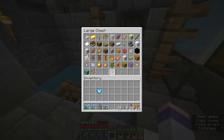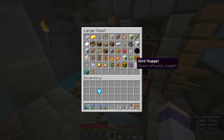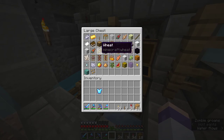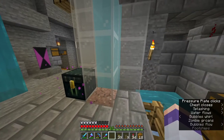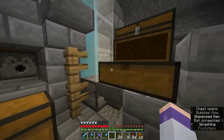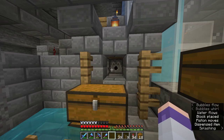Here we have the menu of the system. Let's say we want some oak logs. Now we press Q. The oak log enters the system. Shulker boxes are getting dispensed into the system, and the searcher is working. A little loud — apologies.